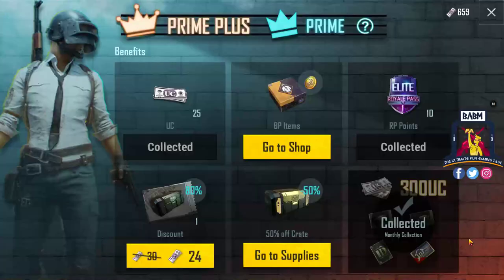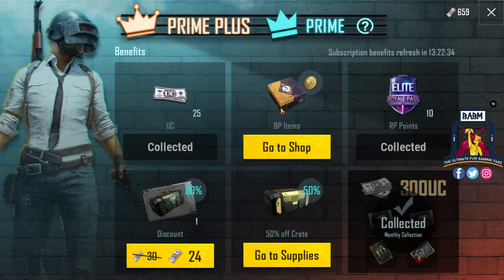For one month you have extra benefits: you have BP crate items, and for Royal Pass you have extra 10 points every day. You also have crates and discount offers. For example, you have BP items.